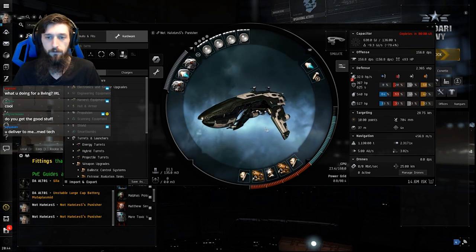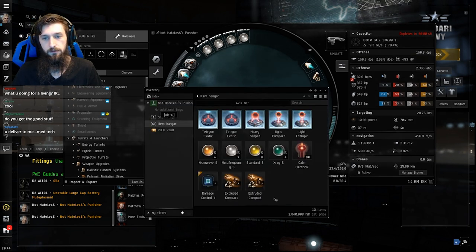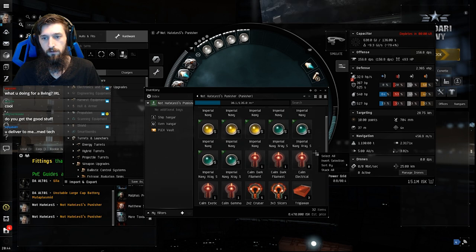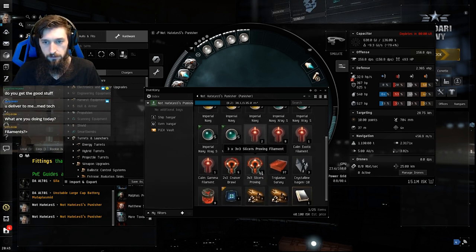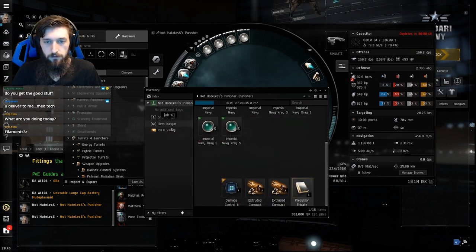We went from 149 to 156 DPS, so we got that additional DPS. We didn't finish any skills today, but the big thing is we started with 11 million yesterday. After I sell my goodies — I'll put them in the Punisher for now — we'll have a chunk of ISK. Let me get these goodies out here and sell them.